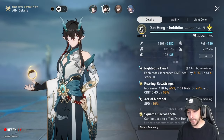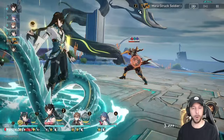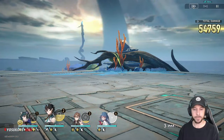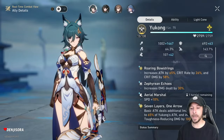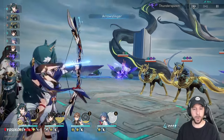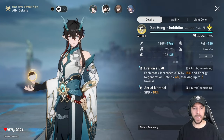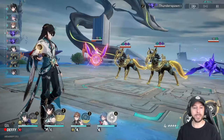But if I check back, I've still got this available to me. So now if I use Imbibitor Lunae's basic, I was benefiting right there from Emboldening Salvo, and I'm still going to have one more turn of Roaring Bowstrings that also includes the buff from Emboldening Salvo. By default, I'm going to have to use it on Yukong here, so let's go ahead and use a basic attack. Now we can see that buff is no longer available — it's not on Yukong, Imbibitor Lunae, Welk, or Natasha. We have lost that buff.